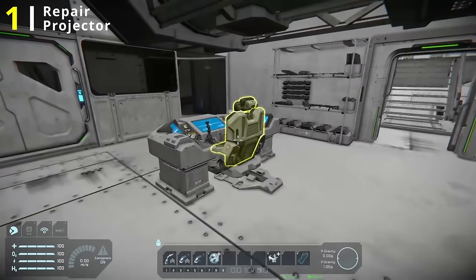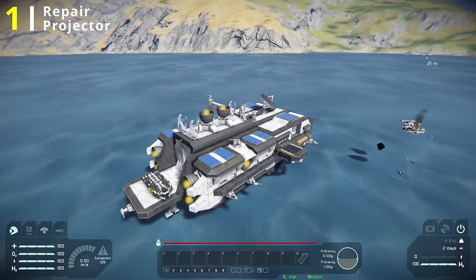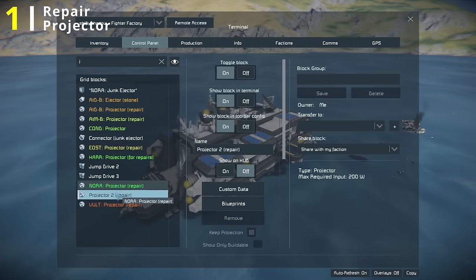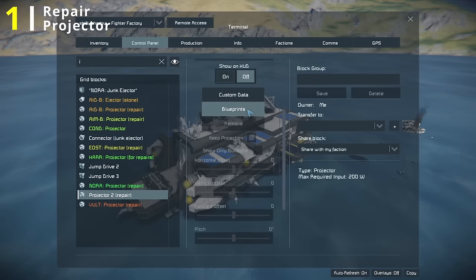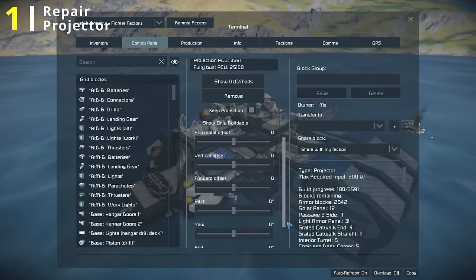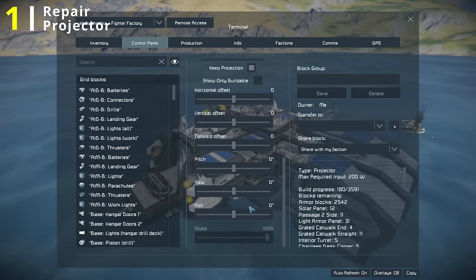You're going to project a blueprint of your grid, overlaid on the grid itself, to set up the projector. Open your menu, go to the projector block. I recommend adding the word repair to it so you know what it's doing, and then we're going to find the blueprint that we just took. Once that's loaded in, we just have to align it so that it overlays our grid perfectly.